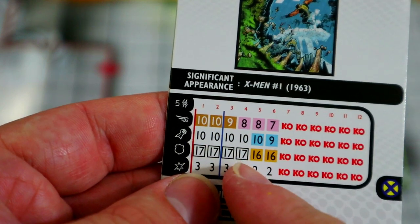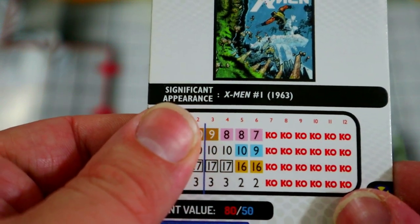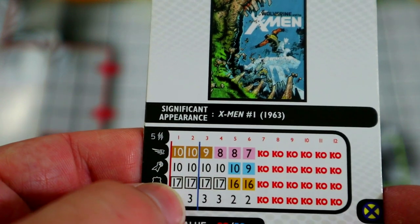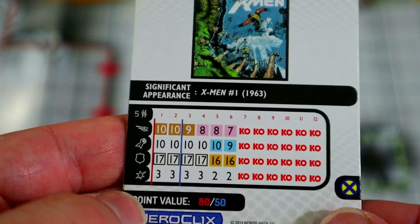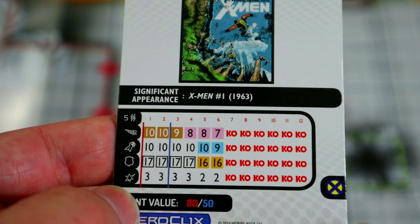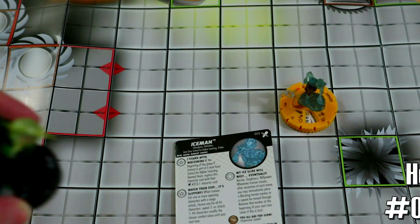So for 50 points: hypersonic, 10 attack, 3 damage, barrier, toughness, willpower, and that cool extra blocking terrain after hypersonic-ing. Five range, double targets, and flight — made all the better by the lack of pushing damage. Really cool, like him a lot for 50 points.